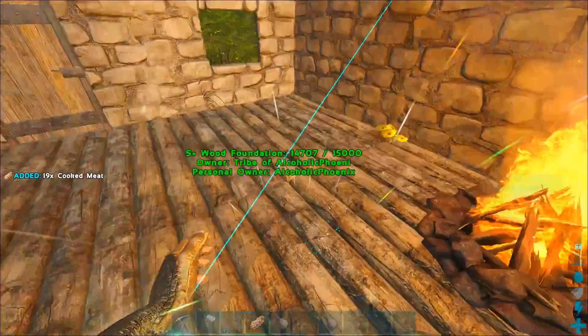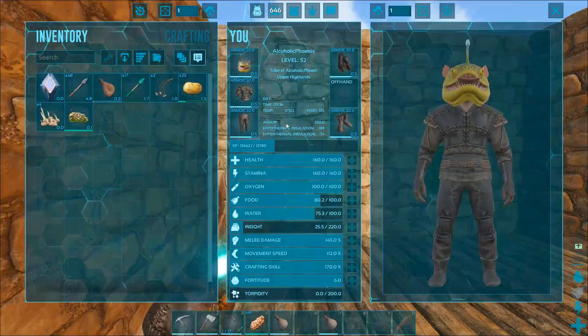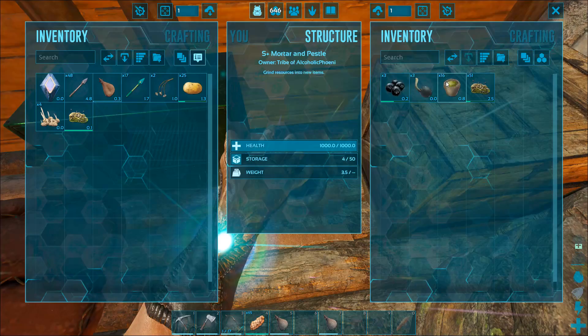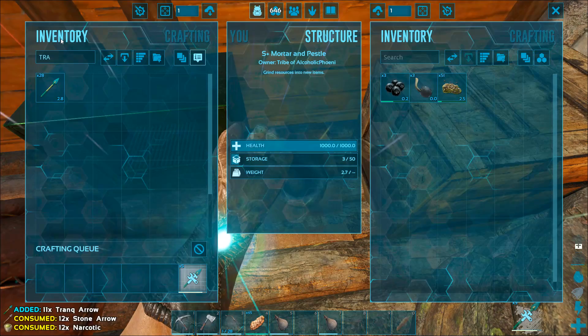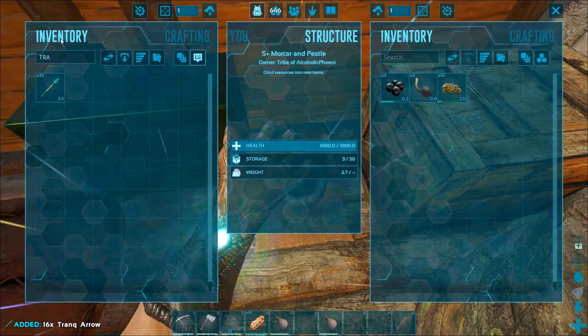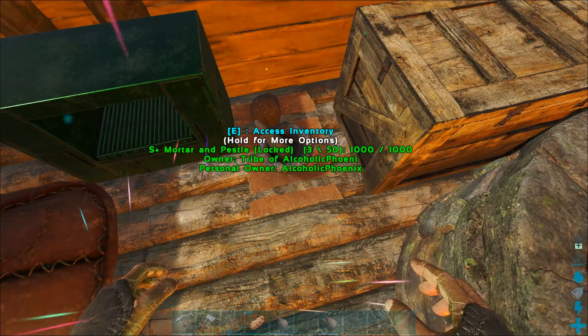Alright, so we got a Pteranodon now. We really just need kind of like a berry-gathering dino. I'm not sure how many arrows it's going to take. I need to knock out a trike — at least a trike to start with. That can be our berry-gathering dino of choice for now because there are quite a few around, so it should be easy enough to do it.